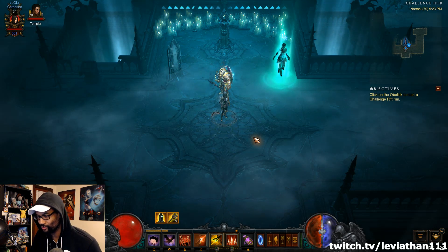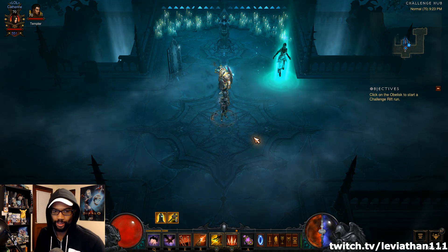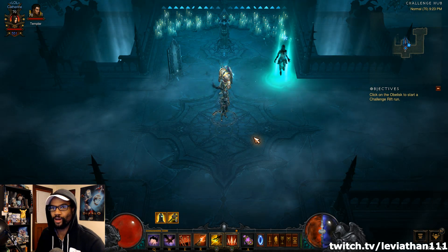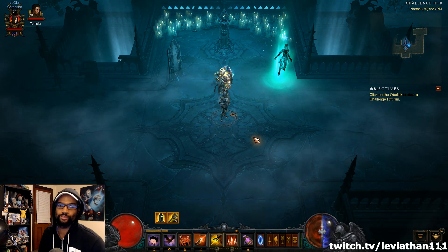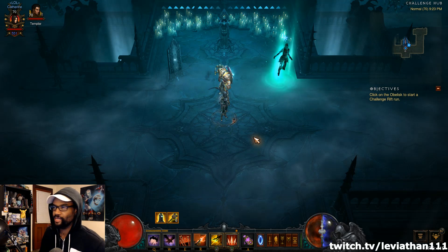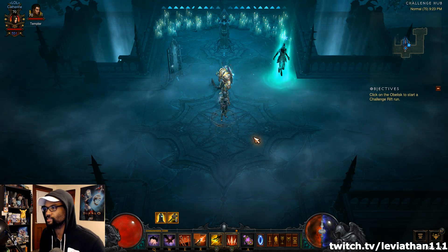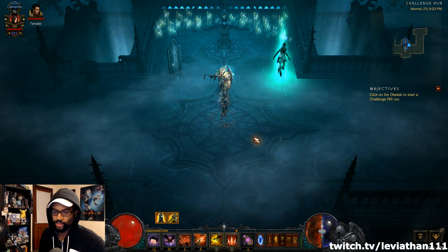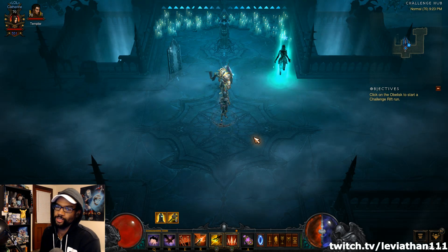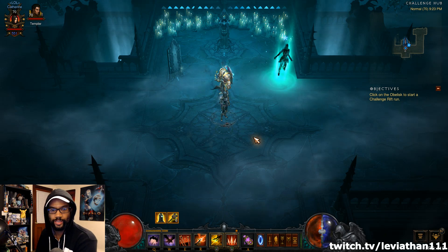Do be sure to save the challenge rift. You can go in and test it out, do a run or two like I have, but do not kill Blood Moth. Just wait until Friday after you've created your seasonal character — create that character, go do your challenge rift, claim the rewards, and benefit. You can also gamble the blood shards that come out of it to get a nice couple of items to start you out. When you out-level those or they're no longer useful, you can cube those powers as well. There are a lot of different strategies you can do.